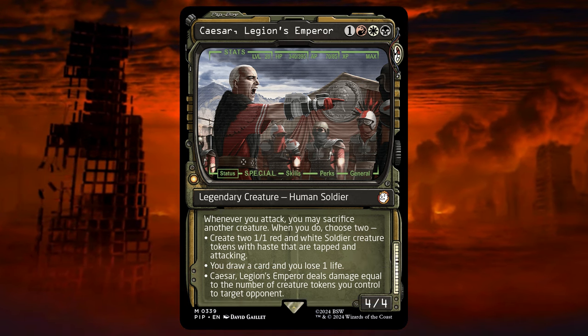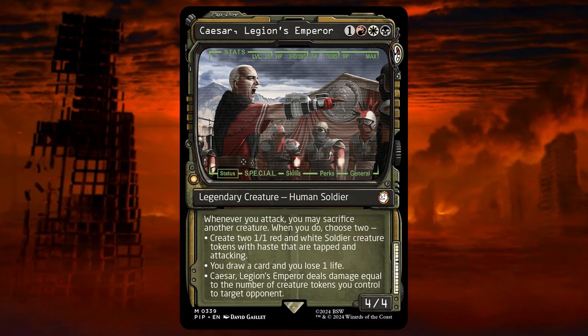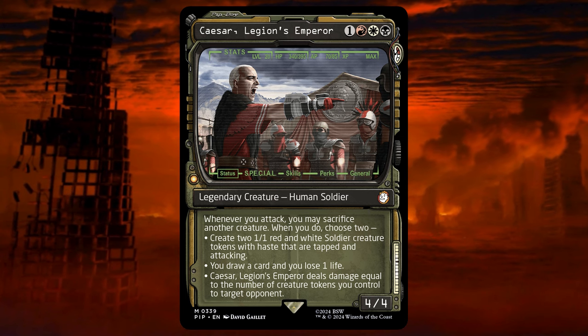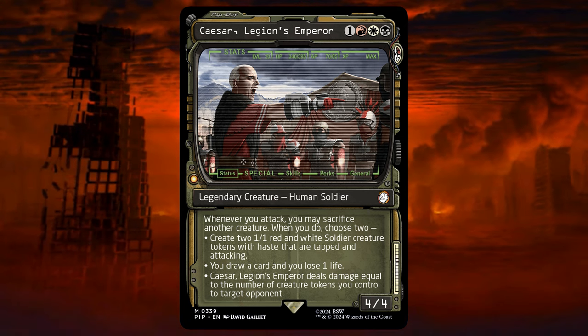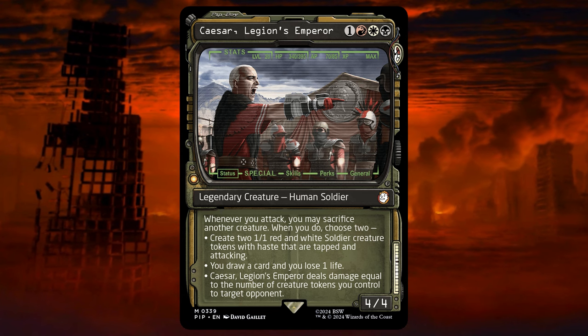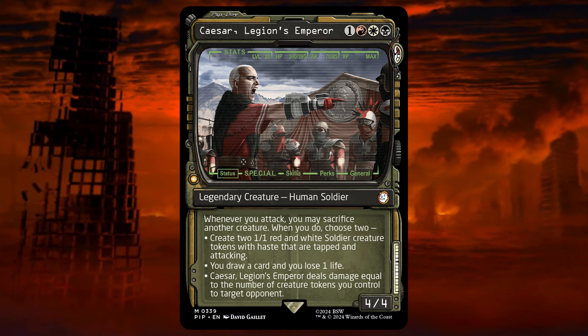There are a lot of paths that could have been taken with these abilities. We could go for a soldier or human-typal deck, for an Aristocrats deck, or token creation and sacrifice theme. Although we have included and maintained a lot of the humans and soldiers from the deck, we chose to go for the token creation path and sacrifice, which we'll get into further.